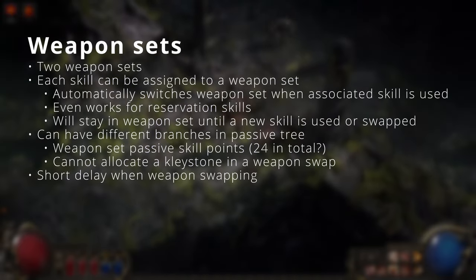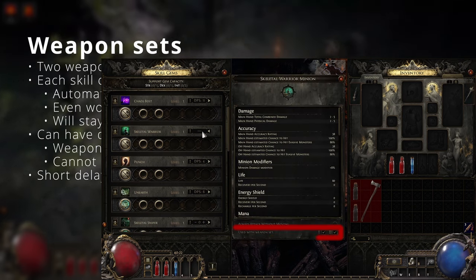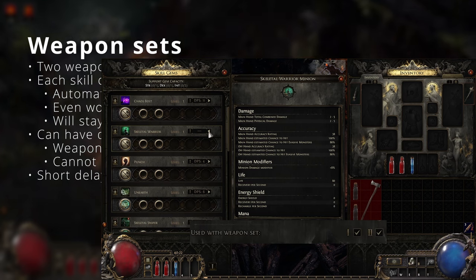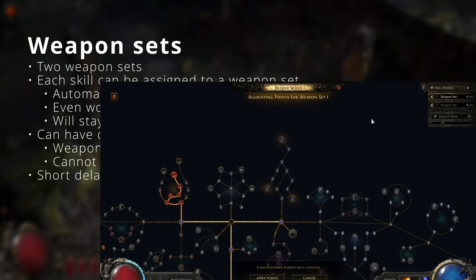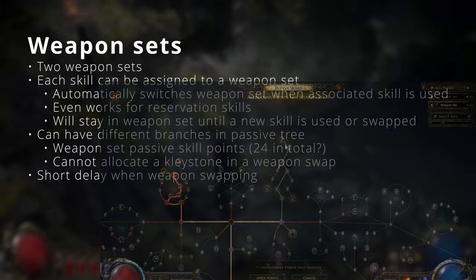PoE 2 has made using weapon sets a core mechanic. Each skill can be assigned to one or several weapon sets, and when used your character will automatically switch between them. The passive skill tree also allows different branches for each weapon set, enabling you to use wildly different skills effectively on each set.